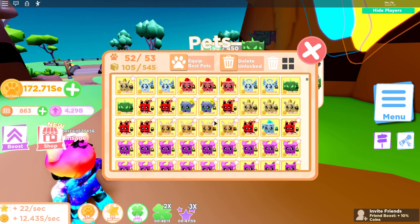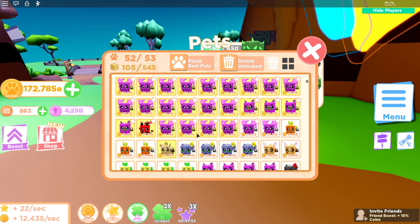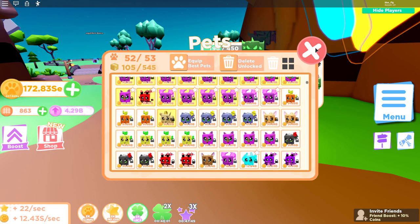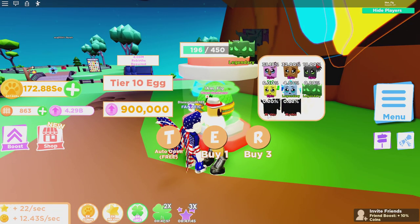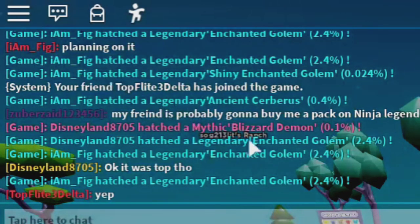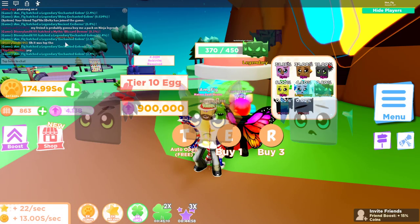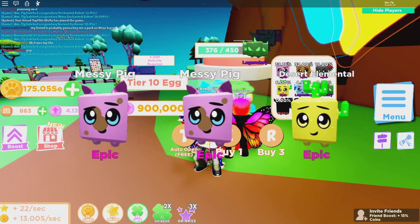I had to make room in my pet collection — I wish it had an auto-sell-all button like Ninja Legends does, but it doesn't. So I had to take some time and delete a bunch of pets to make room. We're going to keep going and see if we can grab those two mythics. Disney got another mythic and I still haven't got even one.